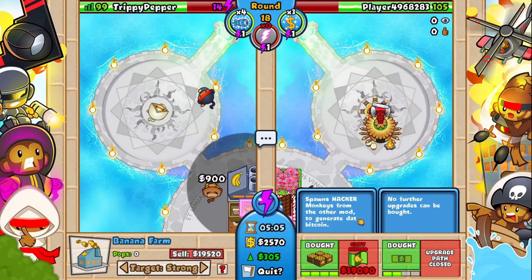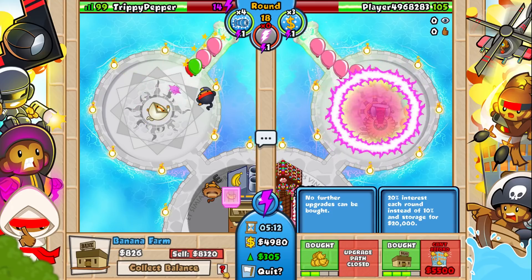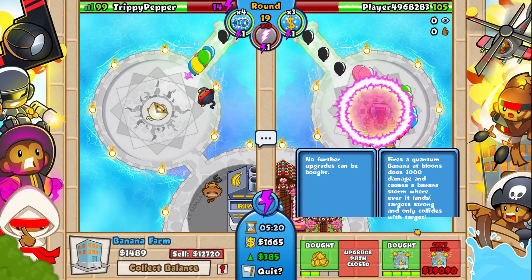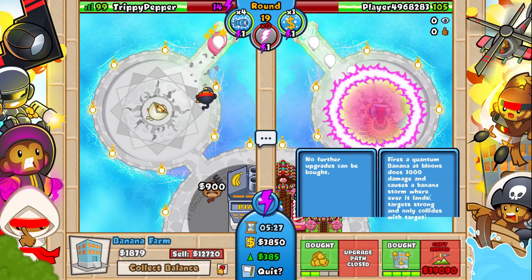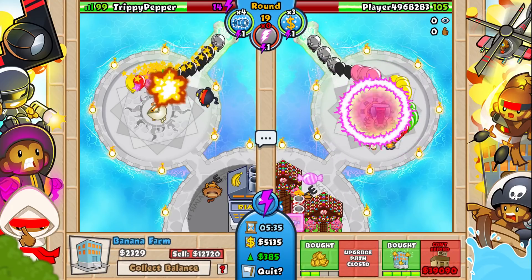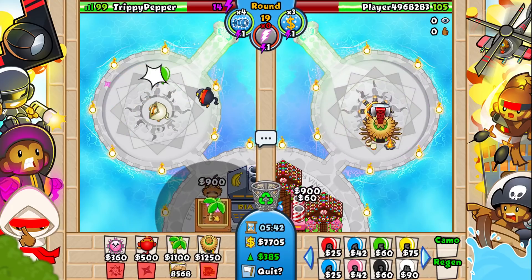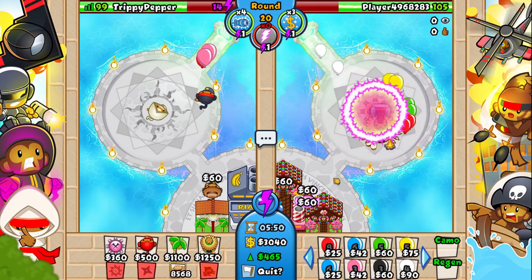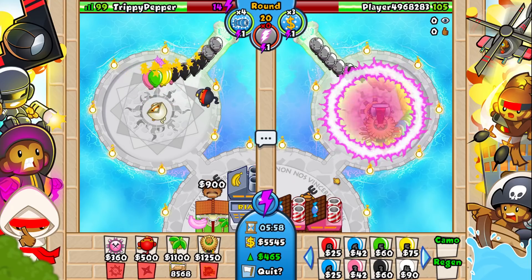You can see it spawns hacker monkeys from another mod to generate bitcoin and they also do damage. The BIA - why is it only 5,500? That's insane. Look at this: it fires a quantum banana that does 3,000 damage and causes a banana storm wherever it lands. It targets strong automatically and only collides with its target. That is absolutely insane damage - the upgrade costs 39,090.